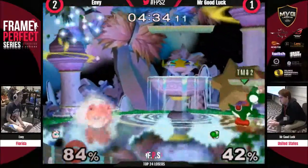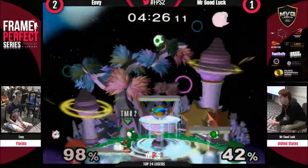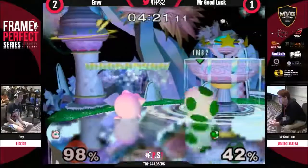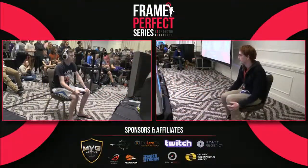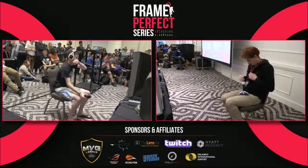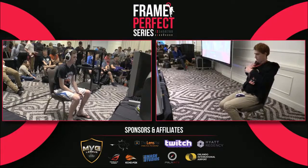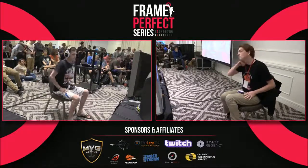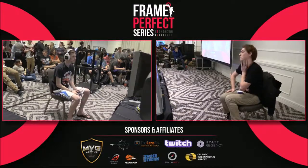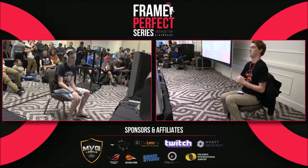That up smash — Envy having a hard time getting back to the stage. That forward tilt from Mr. Goodluck applying the right pressure. Envy at 98% has to come in and find something. He rolls out of that up smash. It's a very close game 5 — he just played a friendly in between. We forgive you, Schrader. We love you, man — I've been commentating a long time. Real game 5 situation.